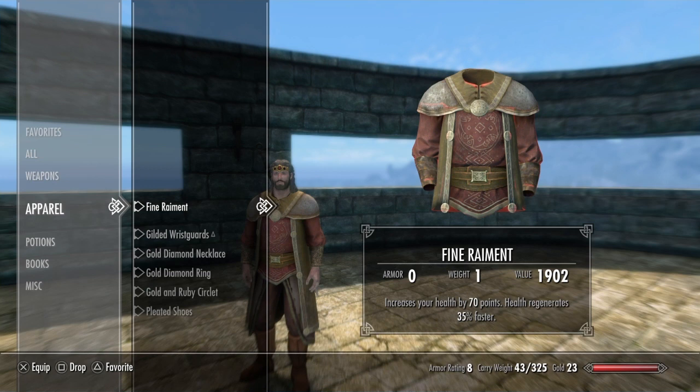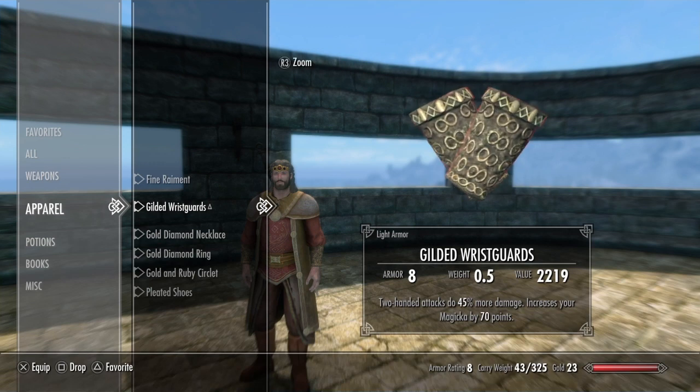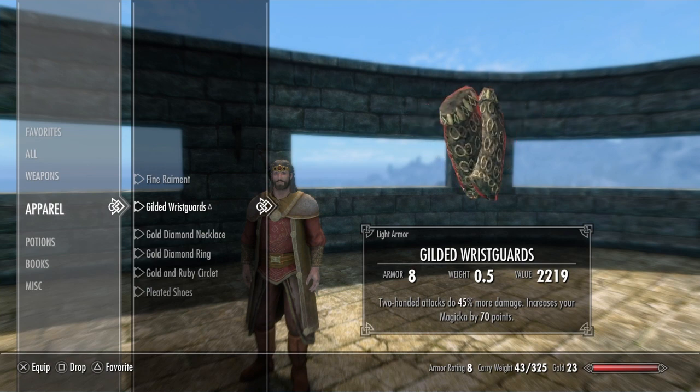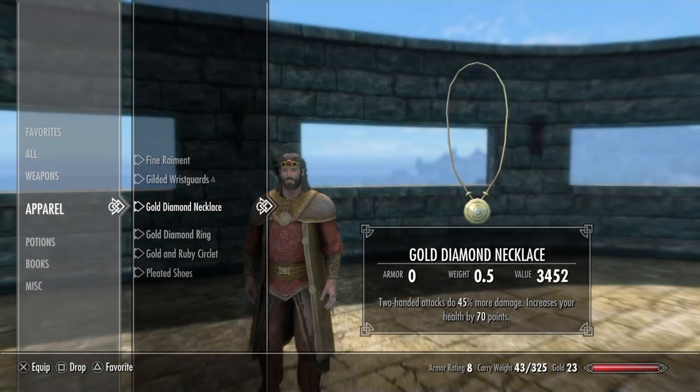I enchanted the fine raiment so it increases my health by 70 points and my health regenerates 35% faster. The gilded wrist guards — I'm pretty sure the only way to get them is through the Dark Brotherhood quest line, when you kill the emperor. They are sitting on a shelf when you go to kill him, and I'm pretty sure there's no other way to get them, though I could be wrong. For jewelry, I went with gold and diamond — fitting for a king. For the necklace, I enchanted it so two-handed attacks do 45% more damage and my health is increased by 70 points.